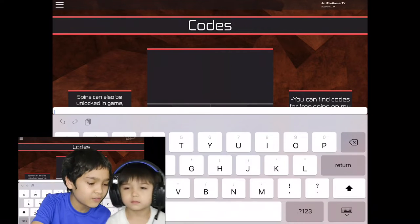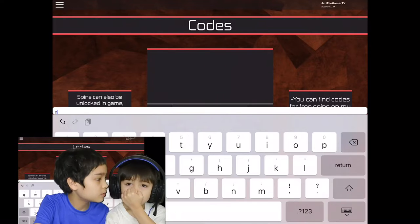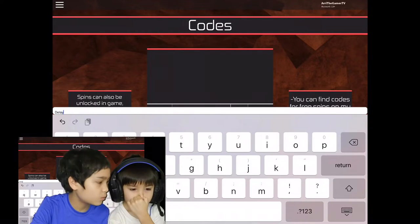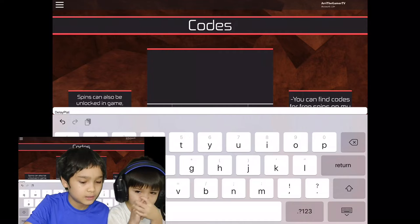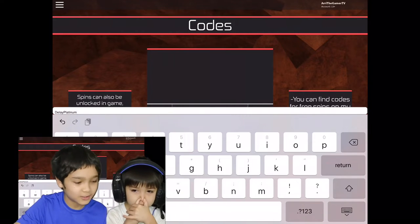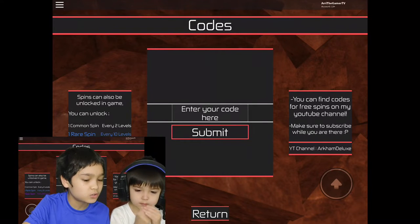The next code we have is DELAYPLATINUM — capital D-E-L-A-Y, capital P-L-A-T-I-N-U-M. That should also give you two epic spins.